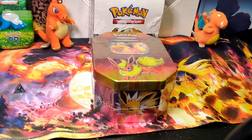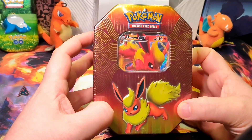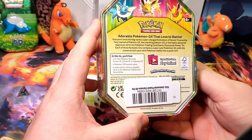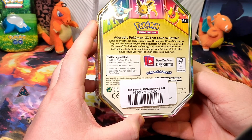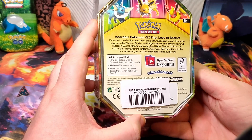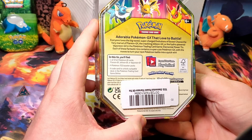Hey everyone, Croc here with another video. Today I am opening up a Flareon GX 10. Everyone loves the big-eared, supercharged evolutions of Eevee. Choose the fiery marvel of Flareon GX, the crackling Jolteon GX, or the hydro-powered Vaporeon GX in the Pokemon Trading Card Game Elemental Power 10.